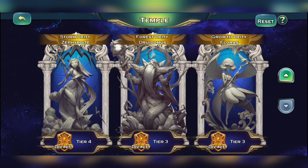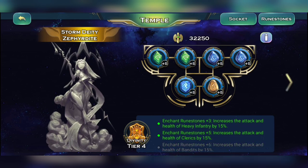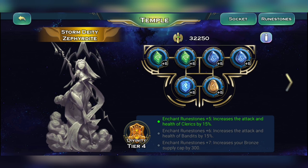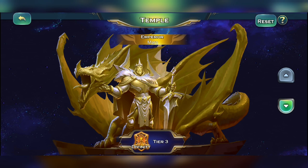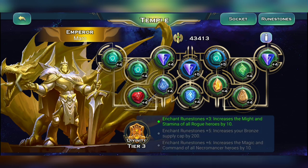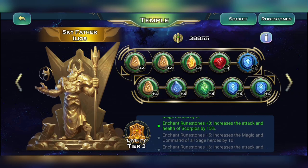For the temple method, focus on two main statues. The first is the Storm Deity Sephradite — at level plus 7 it increases your bronze supply cap by 300. The second is the Emperor Statue — at plus 5 you get bronze supply cap increased by 200, which is much easier to achieve. Any upgrades to the temple that increase command stats also add to gold supply — for example, Skyfather Ilios at plus 5 increases magic and command of all sage heroes by 10.